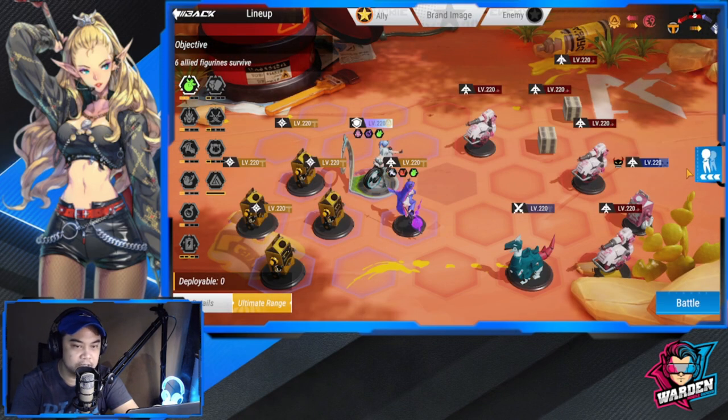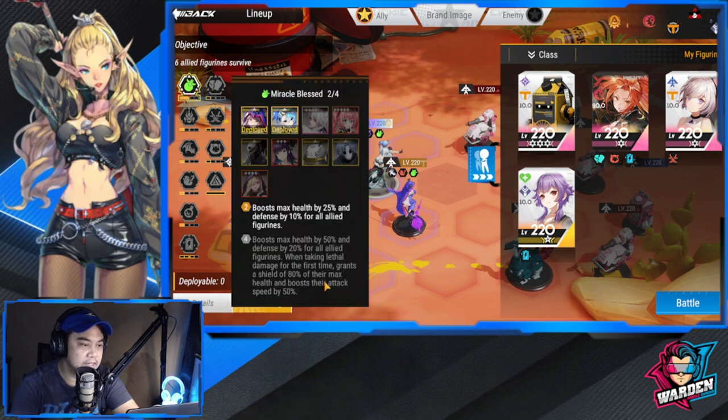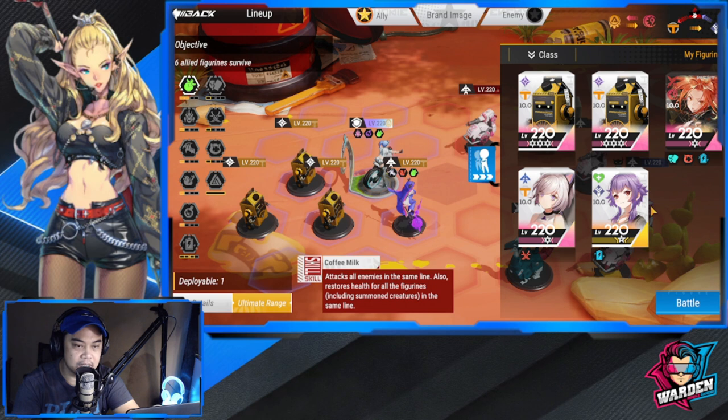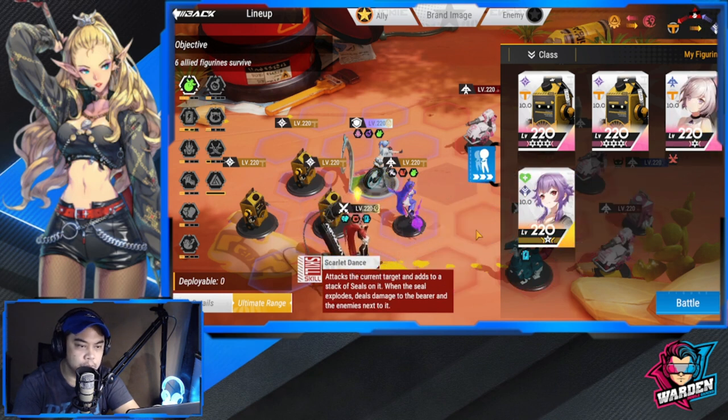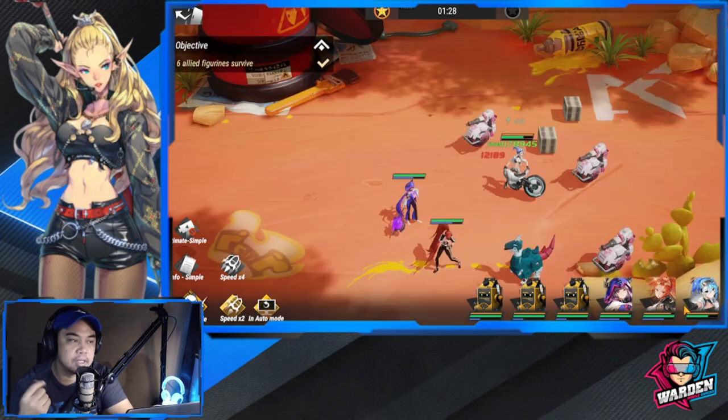The deployable limit is six, so be careful about who you put on the battlefield. These are your faction buffs as mentioned earlier. One figure belongs to Brawler Academy — I don't have another one to activate that buff yet. I'll swap out one figure and put Yoko in. Let's see how this does — the gameplay is generally set to auto.